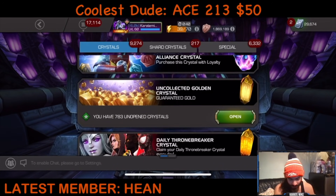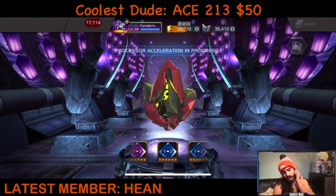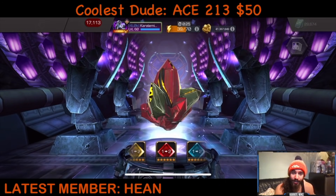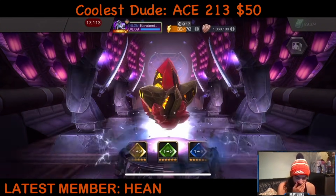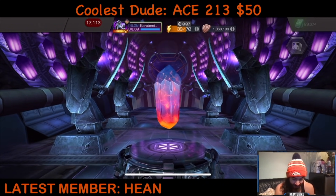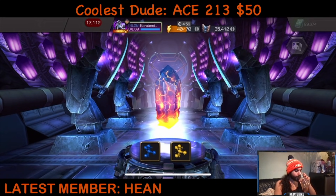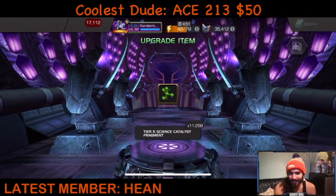We've done our first initial completion and we have a couple things to open. This is the main one here. We're definitely hoping for mutant so we could rank up Sunspot — if not, I'm gonna use a catalyst for him. But anything but tech would be really nice. That's gonna be landing on... Science. All right, that's fine. Totally fine.